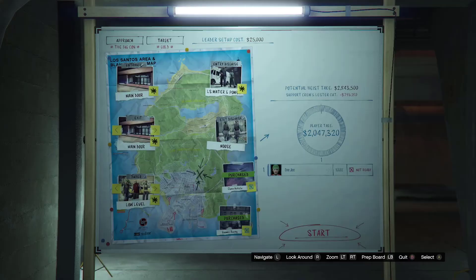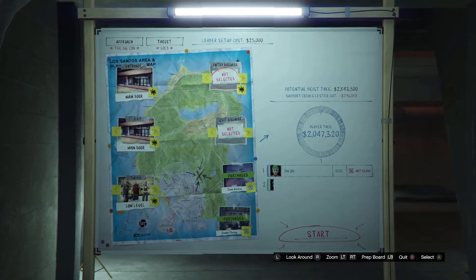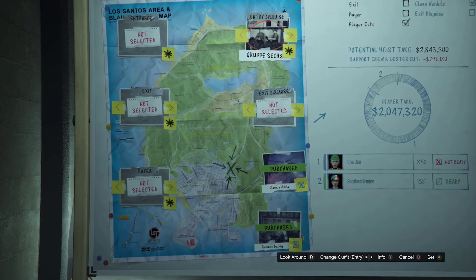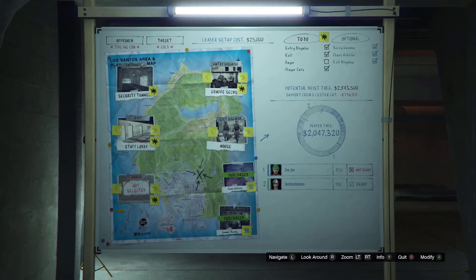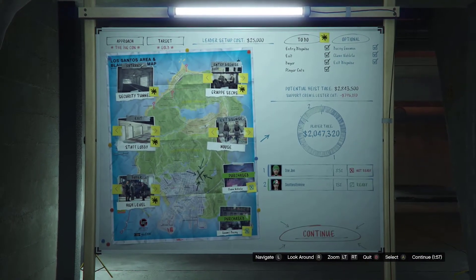We're gonna start up the heist and load in. Once I load in I'll be back. What you want to do is go ahead and select the noisy gear — there we go, noisy gear set up. You don't really care about the rest of the stuff because you're gonna end up quitting the mission anyway, so put it wherever you want, it doesn't matter.